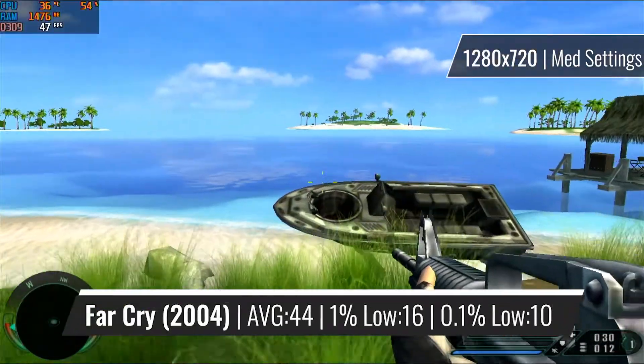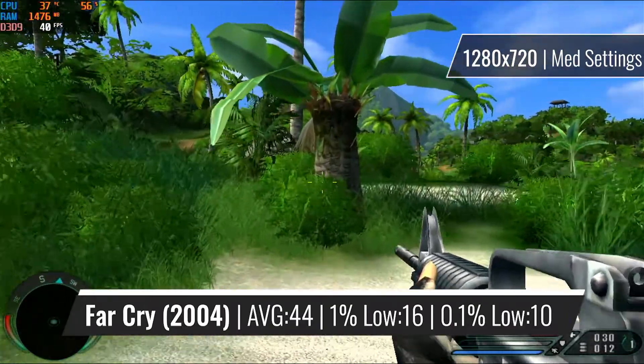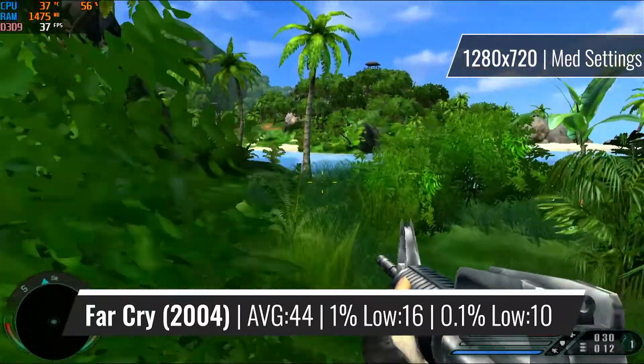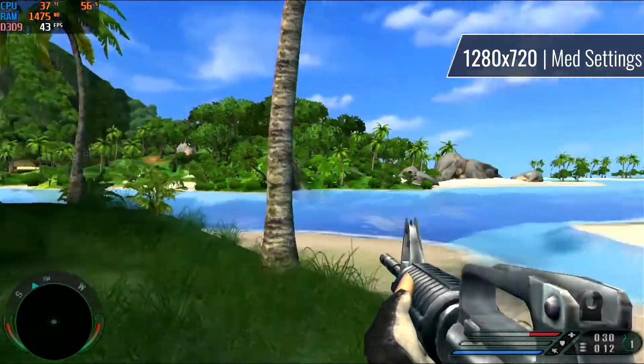Next up on the benchmark list is the original Far Cry from 2004, with an average of around 44 FPS and a few stutters here and there, running on 720p resolution and medium settings. So although the settings need some adjustments, the game still looks great and runs very well.